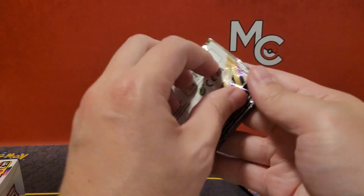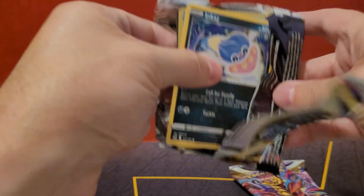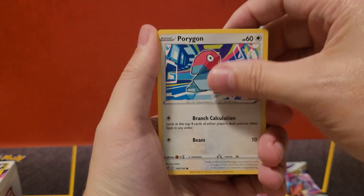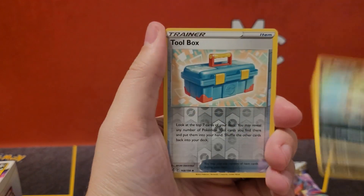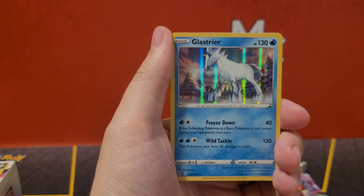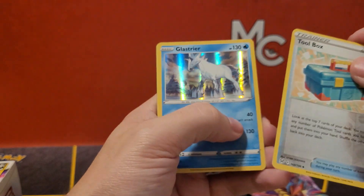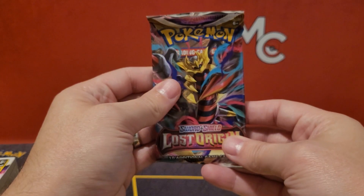Second pack. We've got the Hisuian — what is that? Zoa Arc? So that's all right. Let's see what we get. Struggling here, I kind of showed a little bit, so let's just go straight through this one — no card tricks. Blipbug, Finneon, Spinarac, a Toolbox Reverse, and we've got a Glastriere — something like that, the half Pokémon. And for those that want to see, there's the code.